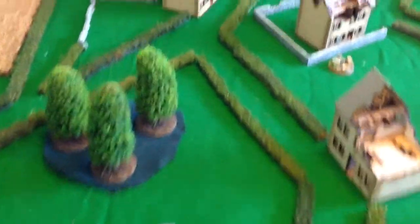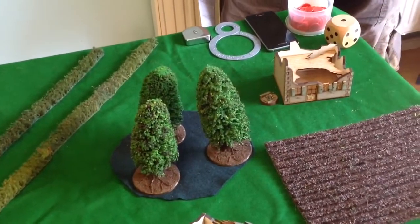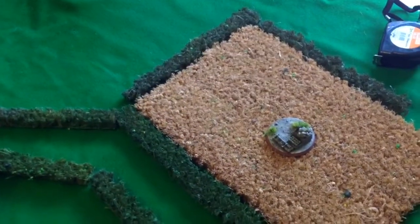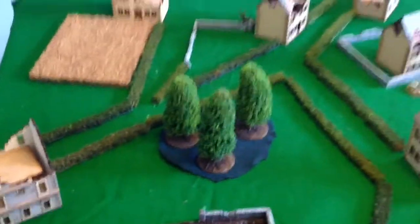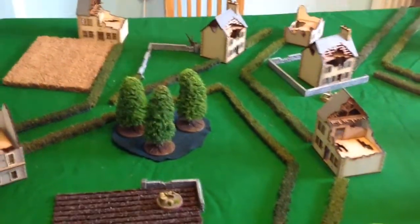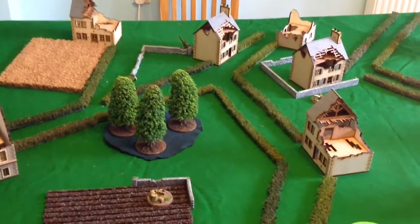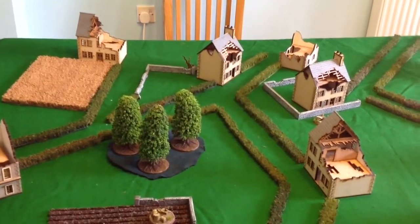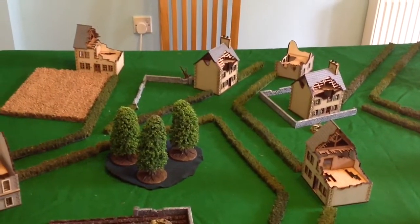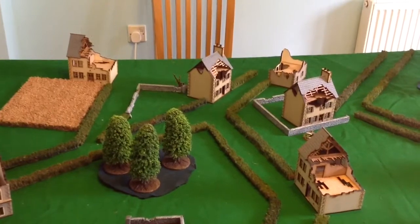We've put the objectives out — five objectives. One behind the house, one in the centre, one on the edge behind a house, one in the cornfield, and another in the ploughed field by the wall. We've had a look at the rules pack — it seems a little odd as it tells us both sides come on from the attacker's table edge, so we're doing one from each side. You can put half your units rounding down in reserve. John's gone for none in reserve; I've gone for two units in reserve on outflank — the 250 and my Pioneer unit.